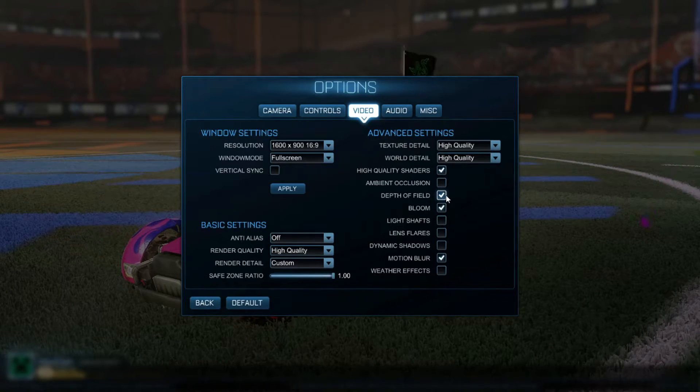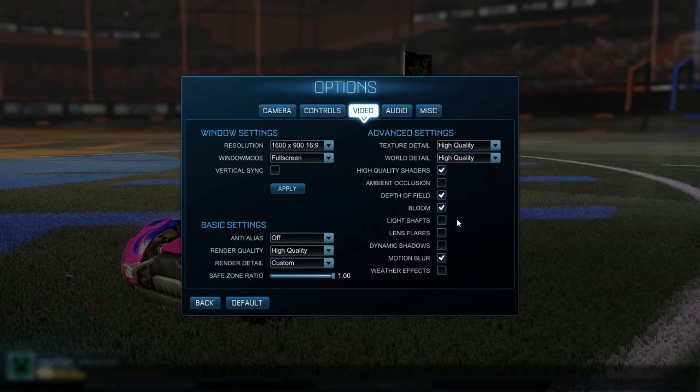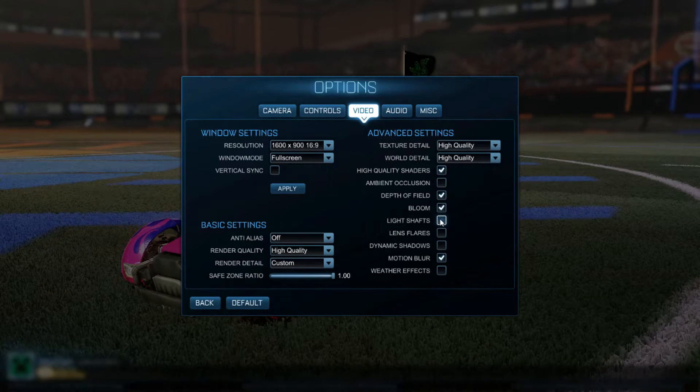Personally, I can run it so I'm going to have it on. As for bloom, it's a graphics thing but it doesn't really make a big impact. You can see on my left fender — shiny, not shiny — with bloom it's shiny and that's the only difference. Light shafts again don't make a big difference, they just eat a little of your RAM, so just in case, have that disabled. Lens flares is when you look at the sun with the camera and there's little hexagonal shapes.